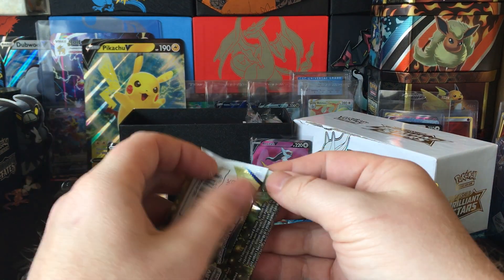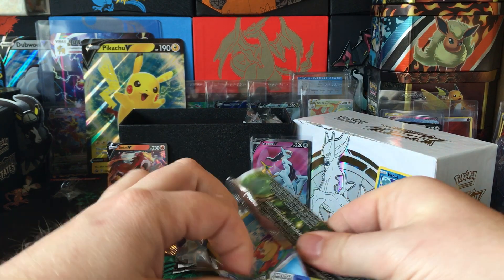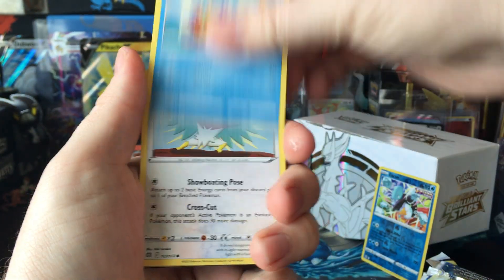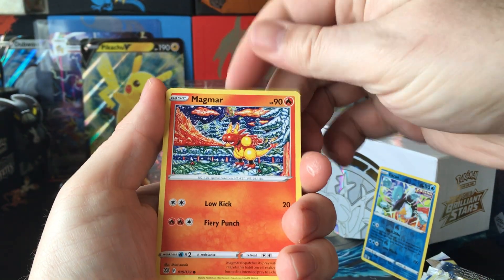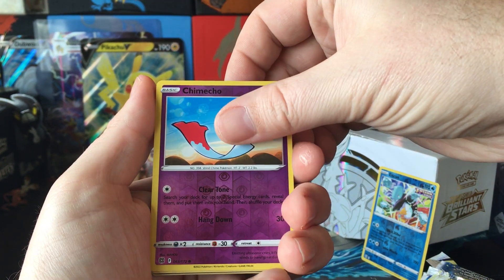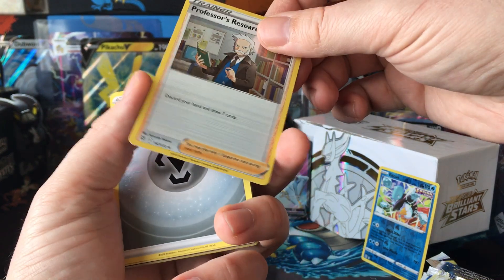Been pulling all the Arceus. Got the rainbow V-Star. Got the gold V-Star. Oh, I got the V. Chimecho. Oh, Professor's Research — that ain't bad.